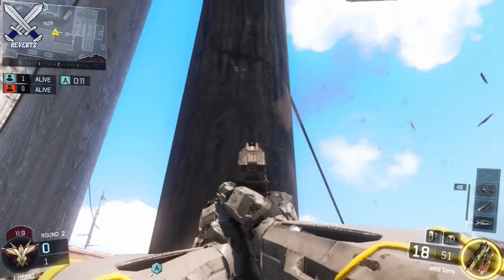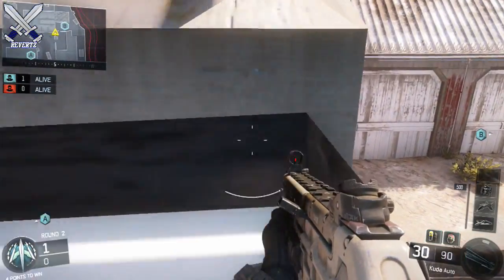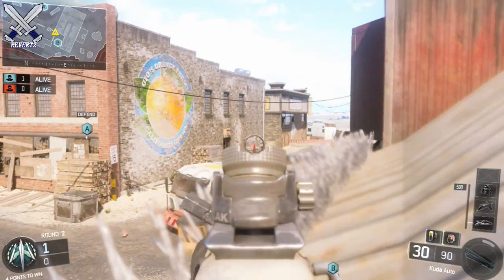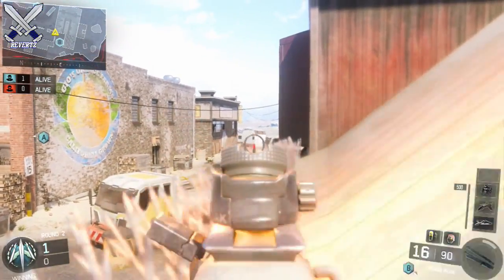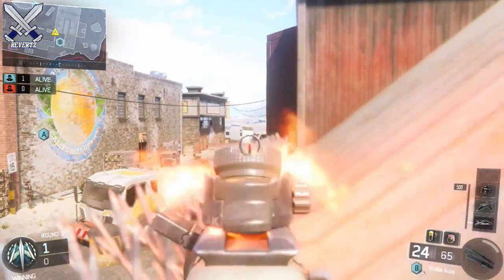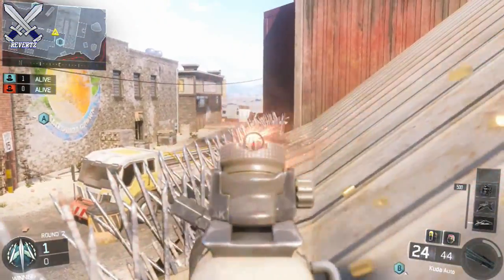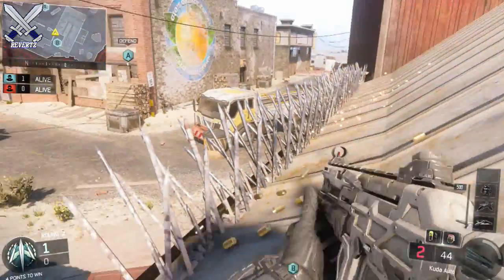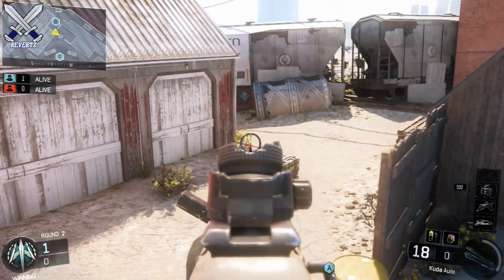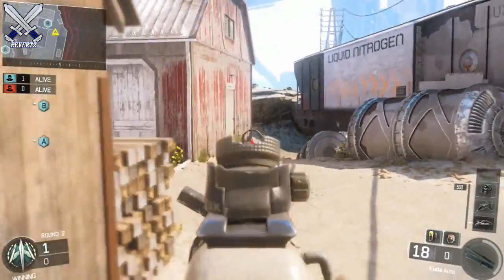For the next spot, right next to the one I just showed you, hop on the opposite side of the fences, go into crouch mode, and inch your way until you have good cover from these spikes. I can pick off anyone that runs into their spawn from the middle of the map or inside the building. A really cool thing about this spot is bullets cannot penetrate these spikes, making it very hard for the enemy team to shoot you. When you have to reload, go into crouch mode, but be careful of the flank behind you — have a teammate watch that corner.